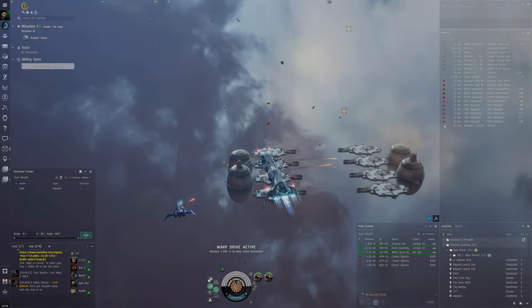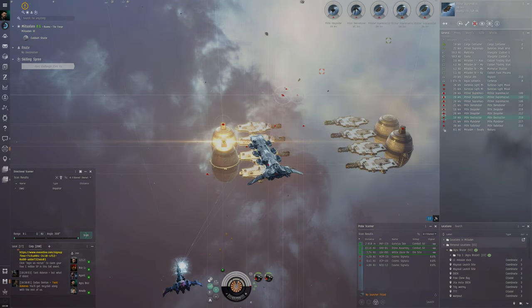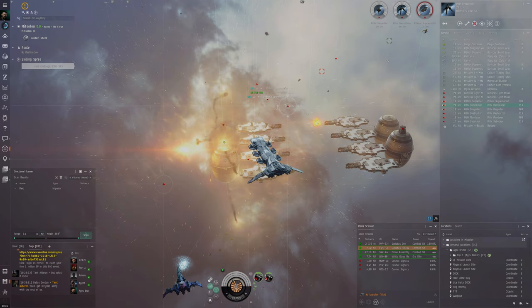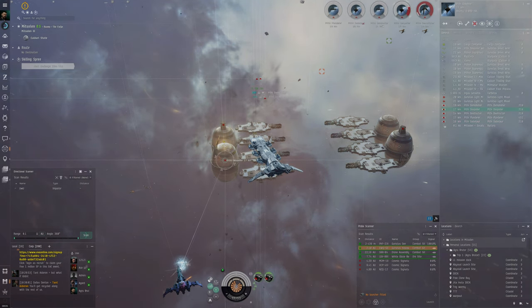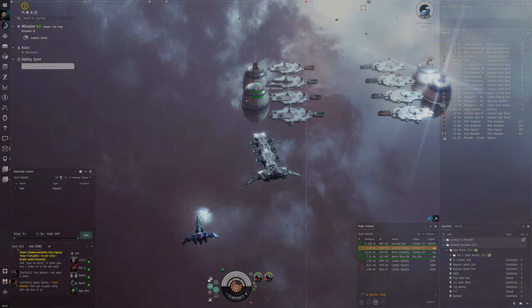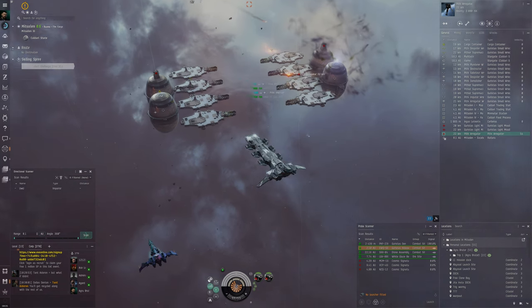We've got more players here — there's a Cerberus. He seems to be splitting his missiles across multiple targets, similar to how we grouped our weapons. But look at this Cormorant — we're able to dish out a lot of punishment even with a fraction of his DPS, just because we apply well and lock up very fast. Look at the wrecks: we came here after him and we're recovering far more wrecks than he is.